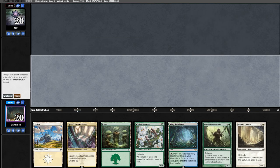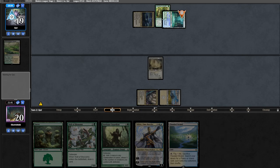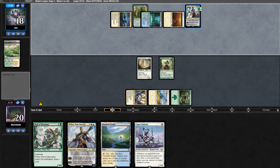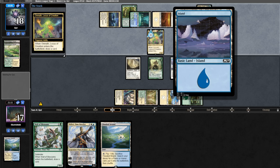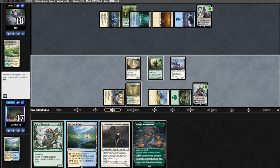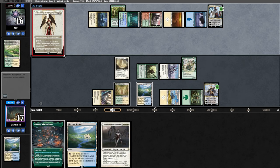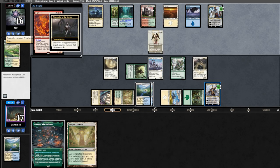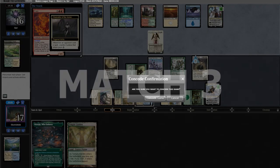We sideboard, bringing in two Teferis for two Chancellors. Game two, our hand is pretty bad so we mull. Our six is much better so we keep. We lead on a Triome — Arid Mesa is a great draw. We go plains into a wall. Opponent runs out a Breeding Pool and plays Growth Spiral. We draw another land, run out Guardian, and opponent plays Teferi, bouncing the Guardian. We fetch, shock in, run out Sentinel, and opponent goes land into Omnath. We top-deck a Chancellor but instead go Teferi, and Wall of Blossoms bouncing Omnath right now. Wall of Blossoms finds another land and we attack Teferi for one. Opponent shocks in a land and plays Elesh Norn. We take up Teferi, run out Chancellor, and opponent evokes Fury — we only have two ways to deal with it and we're too far behind, so we scoop.